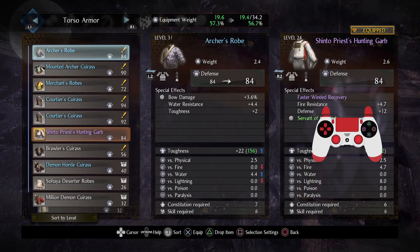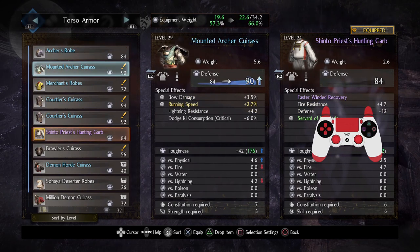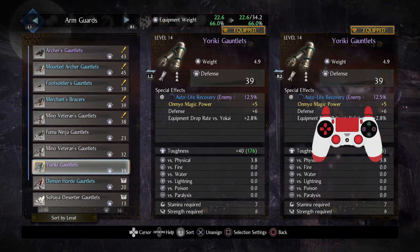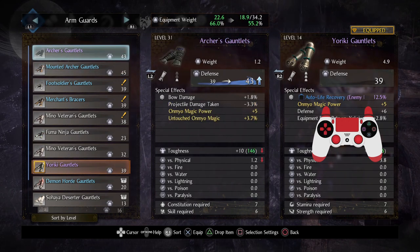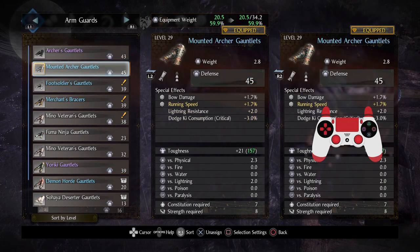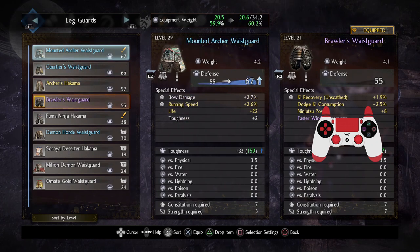Ooh, that seems better. What about this? Yep — dramatic upgrade. I'll take the higher defense, I like the faster winded recovery. 67 defense — pretty good.